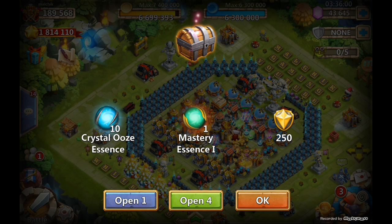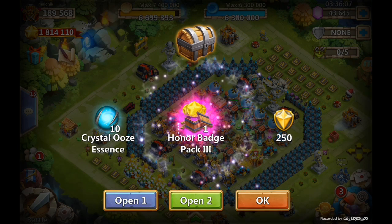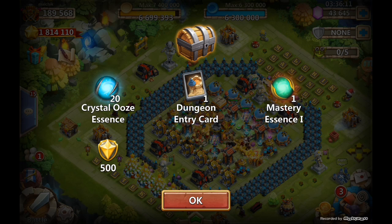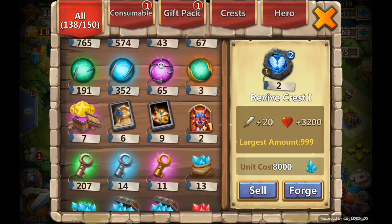We got a master slime and that's 15,000 experience. I'm actually liking this — well, that one wasn't that good. We'll open two more and we got another green slime, that's worth 15,000.